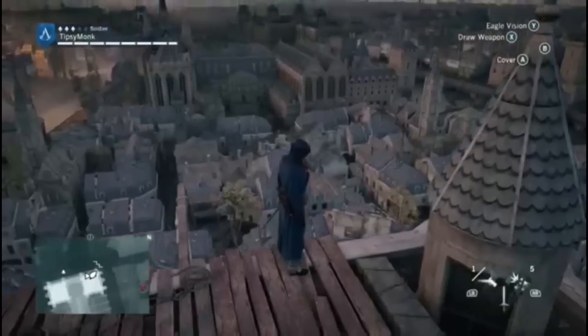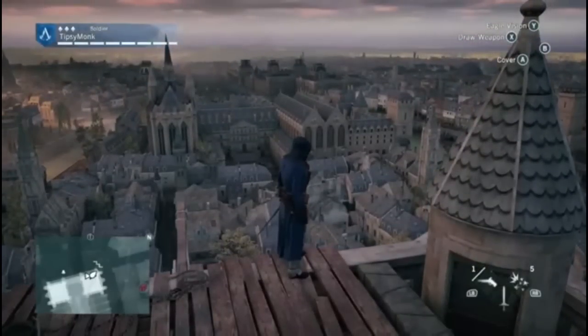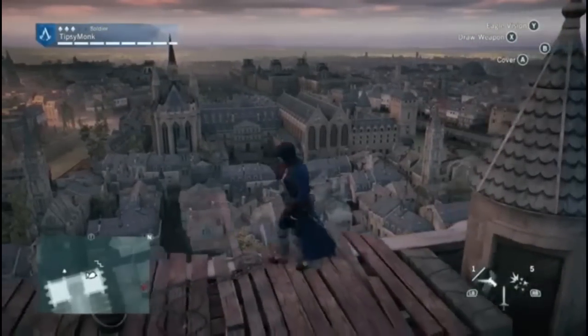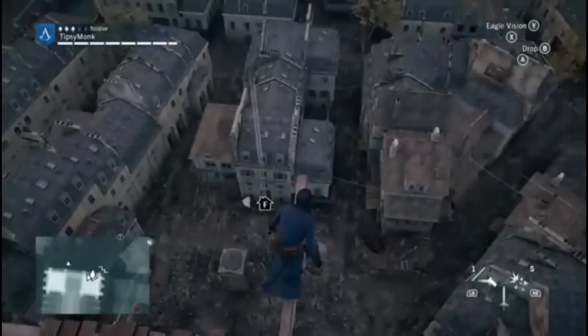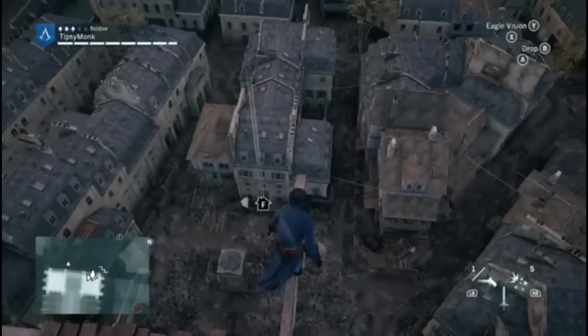They can just drag out a length of buildings and it'll populate all of that randomly. Then the designers can go in and make little tweaks and changes on how they want to do that. It also gives them the ability to change things like rooftops to help out with gameplay and maneuverability. So they built a really robust system for a very lofty goal in this game.